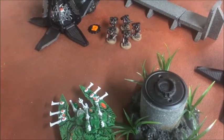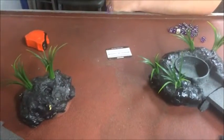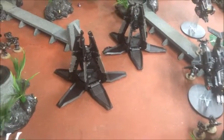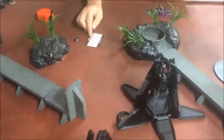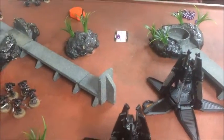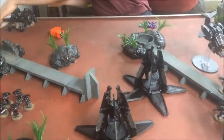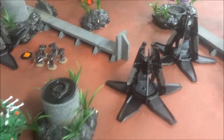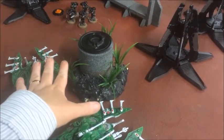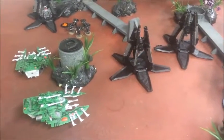Sam scored Objective 6, Let Them Know No Fear, and rolls D3+3 for Domination — getting a 4, so four points. Things are looking pretty good for the Raven Guard. There's still plenty of Eldar hugging their transports, ready to put some serious hurt on the Space Marines. Let's see what we can do as we head into turn three.